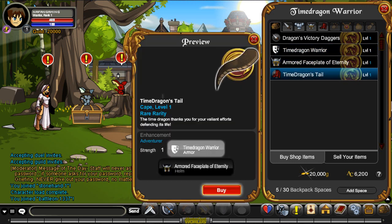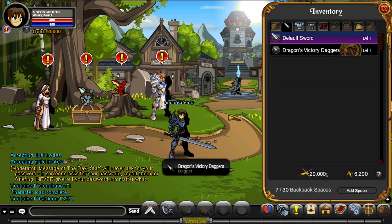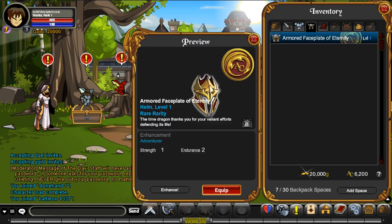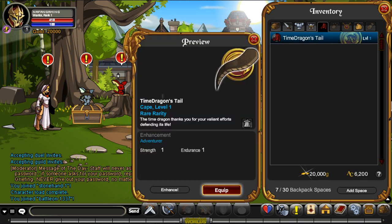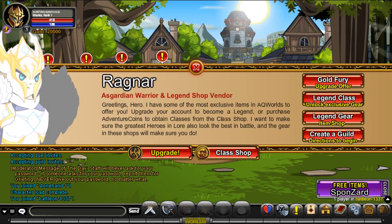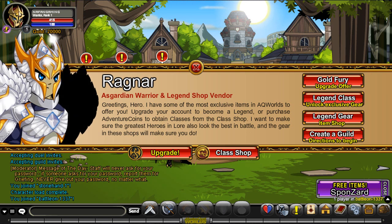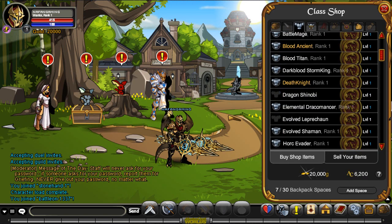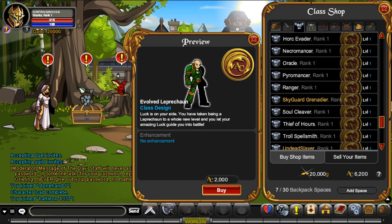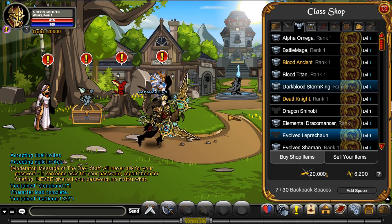So it's still kind of a win. Plus we got three months membership and 6200 ACs, so that's not too bad. I think we'll buy a class. Whether we should get Pyromancer I don't know - I think that new class comes out next week, Arachnomancer I believe it is. But it's not a bad start to a let's play. Dragon Shinobi, Leprechaun - I'll let you guys decide on what class you'd like to see.